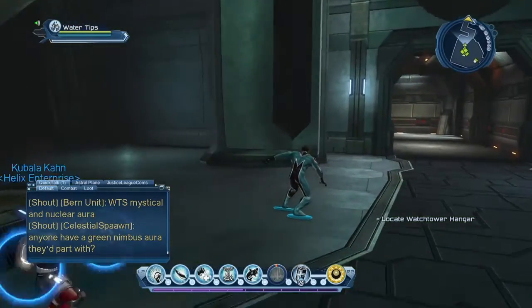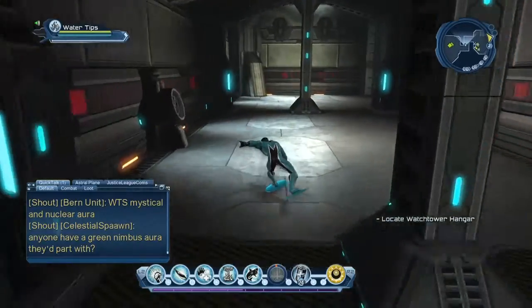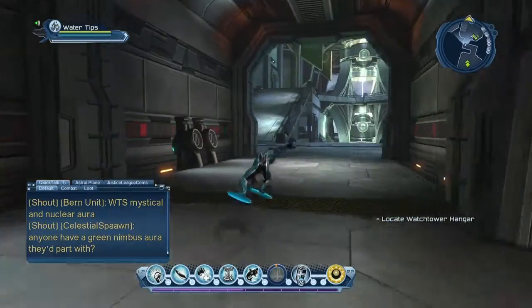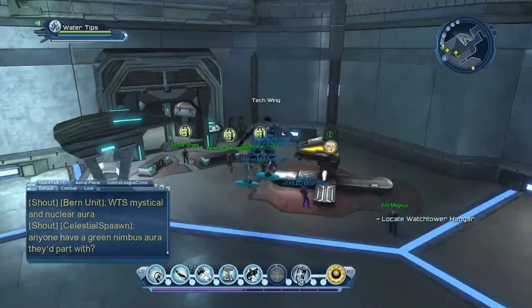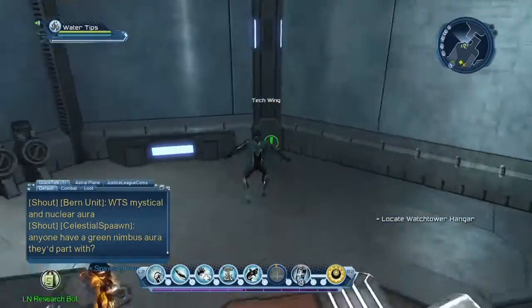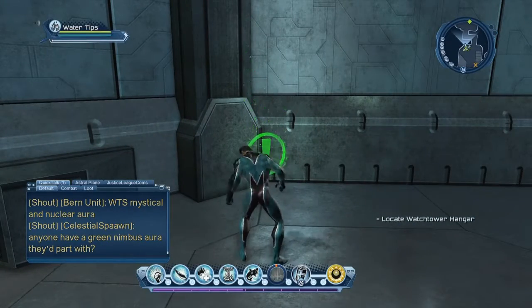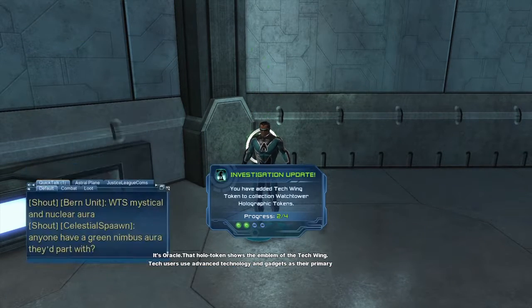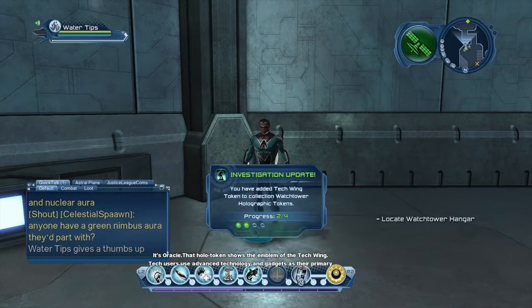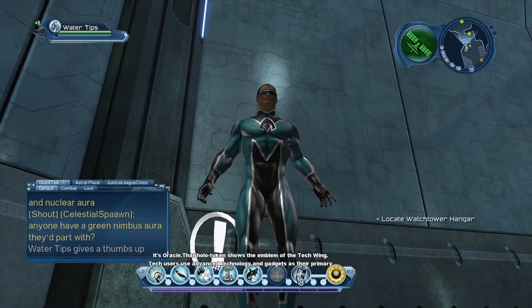Moving on, we're going to go through the watchtower hangar, which is located in the tech wing. Just follow this corridor out the other side of the aquacultural area. Here's the tech wing. If you go to your right, you'll find another green investigation right over here - go ahead and get that one. Oracle here: that holo token shows the emblem of the tech wing. Tech users use advanced technology and gadgets as their primary tools. These heroes are mentored by Batman.